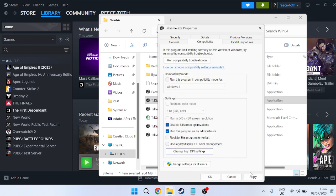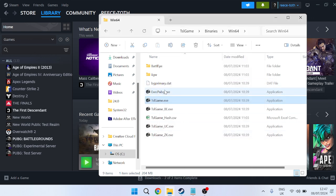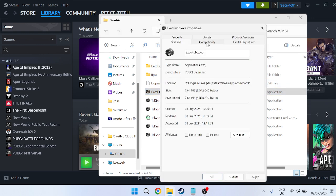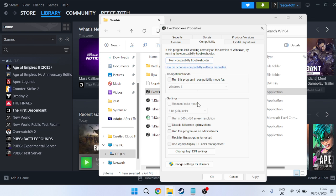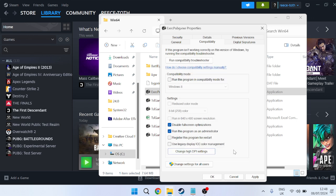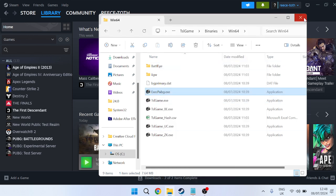You also need to do exactly the same with the ExecPUBG file. Right-click it, go to Properties, head into the Compatibility tab, and ensure the same two options are checked. Go to Change High DPI Settings, check the box at the bottom, then press OK, Apply, and OK.